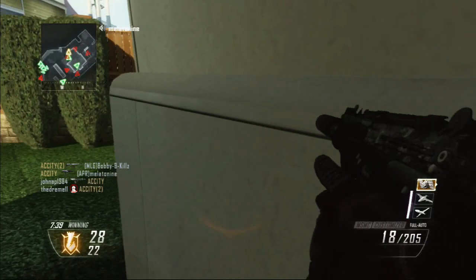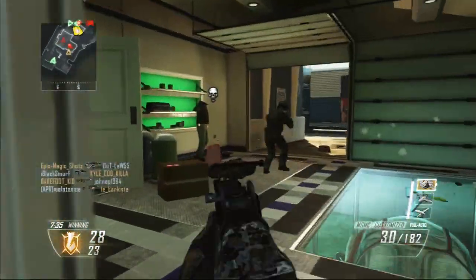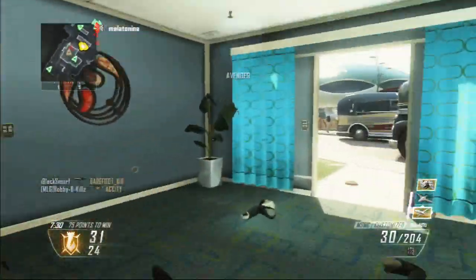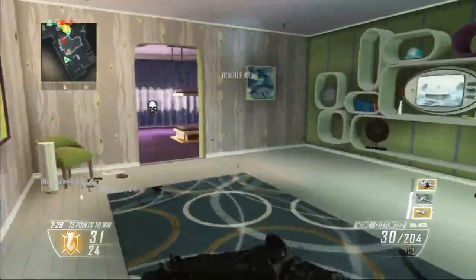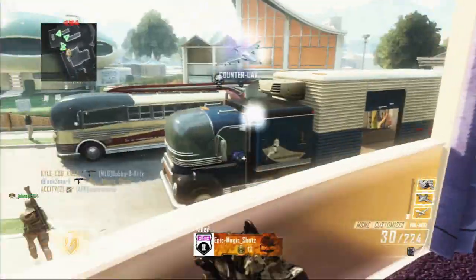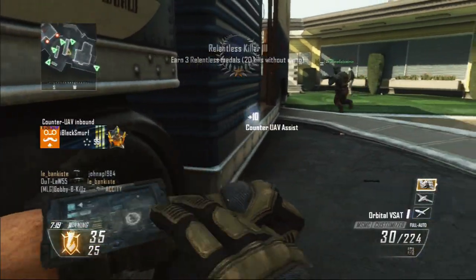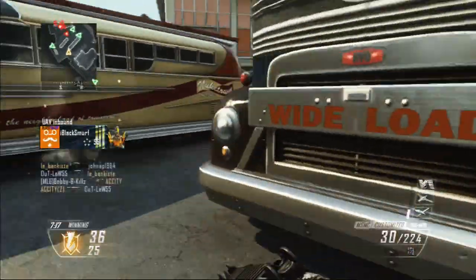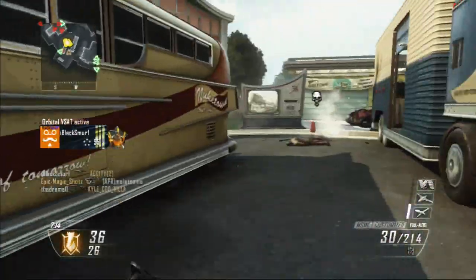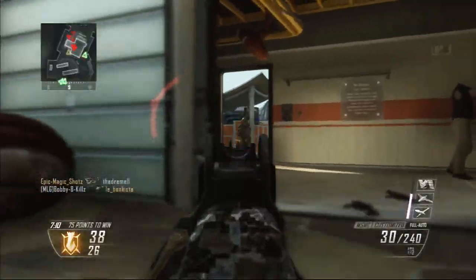That's number one in order to rank up fast — you need to get used to playing the objective, whether it's kill confirmed, domination, hard point, or anything. The second most important thing in order to rank up fast is to help out your teammates. In order to help out your teammates, use UAVs, Counter UAVs, and Blackbirds. I've got all three of them on right now, just to get maximum points. You'll see later on how many points I get in this game — it's just crazy, it's bonkers.